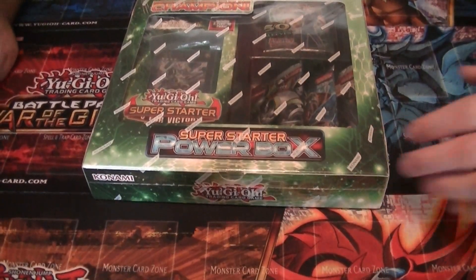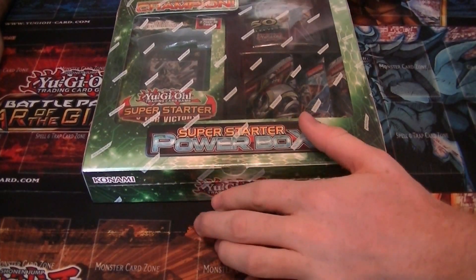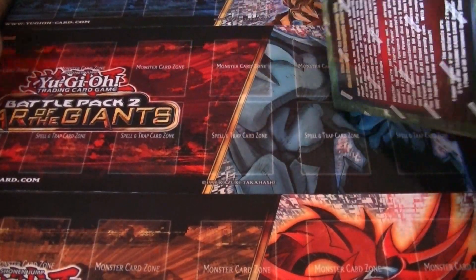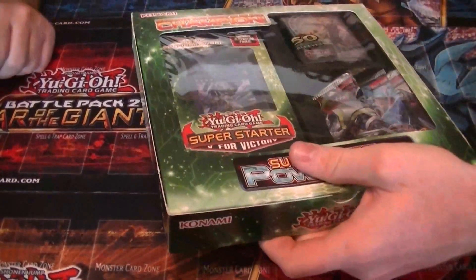Alright, now we're gonna open this Super Starter Power Box. It comes with three packs, a starter deck, and 50 sleeves. Super star, super starter power pack, super duper pack of wonders.